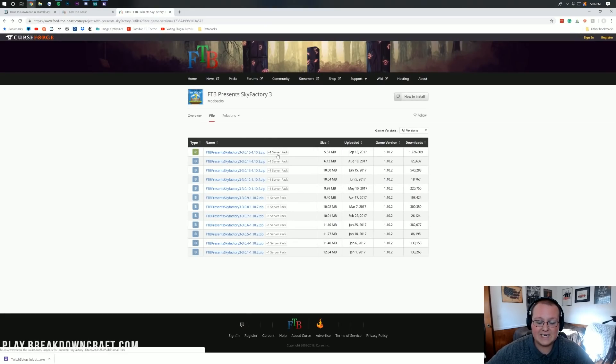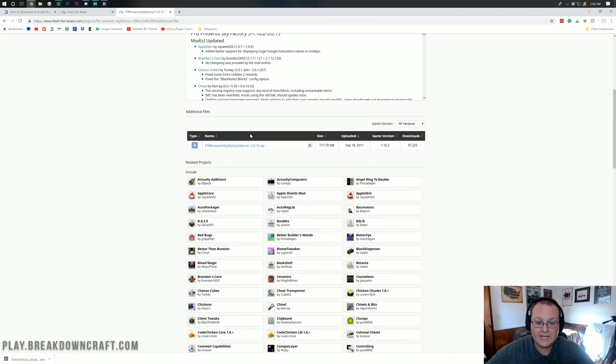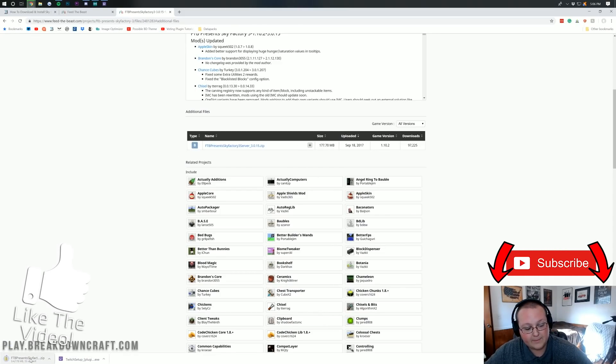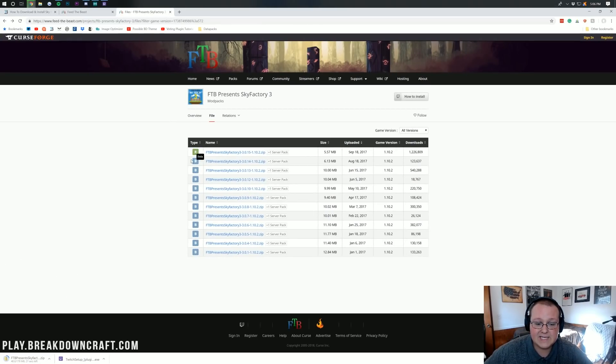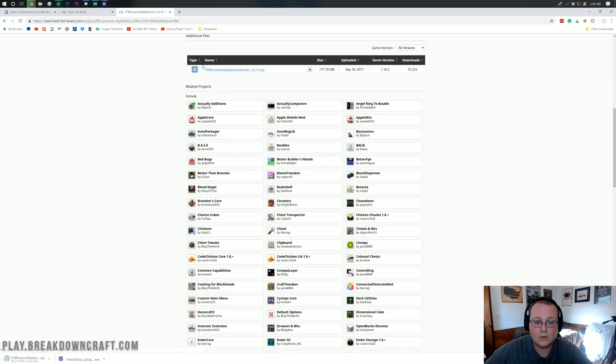Click on the server pack plus one, and it will take you to where you can see skyfactory3server.zip. Click on the little gray download button there and it will download in the bottom left. Make sure it says Sky Factory 3 server at the end, then click download and you're good to go.